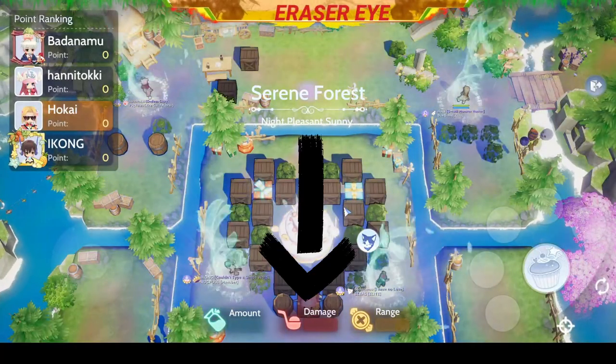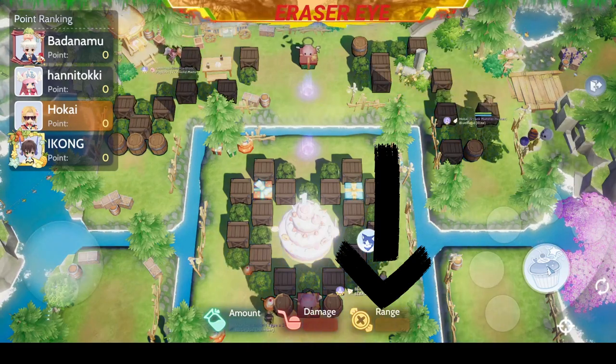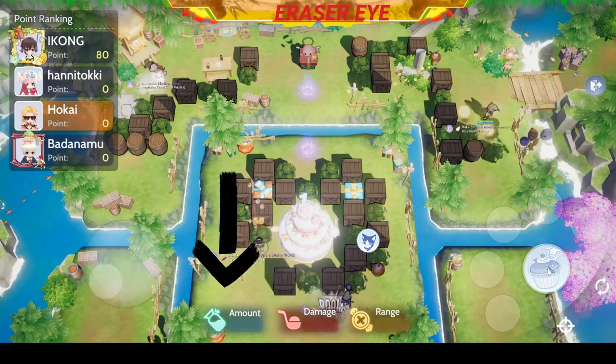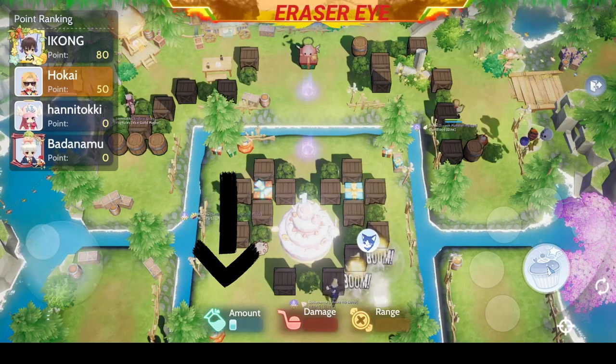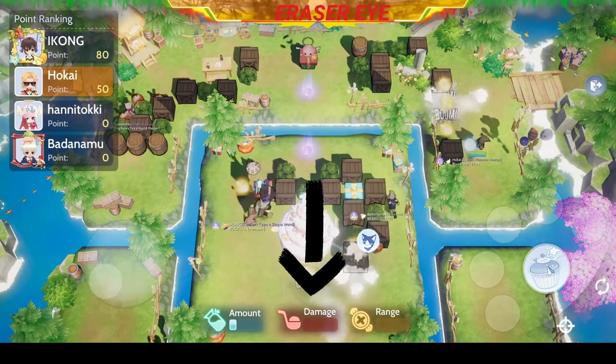First, let's talk about the amount at the bottom, damage, and range. This will be the power of your Cake Bombs. Collect some butter to increase the amount of Cake Bombs that you can place. To increase the damage, collect some flour.